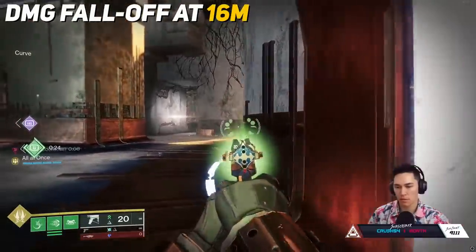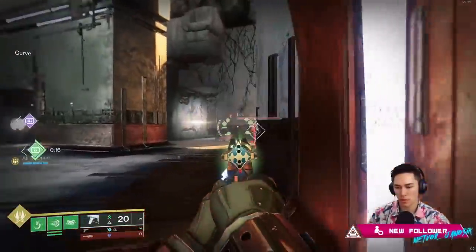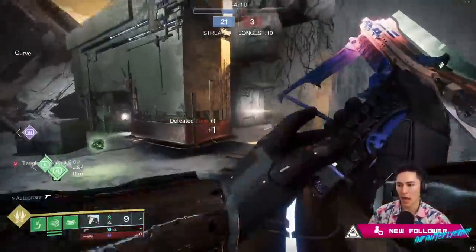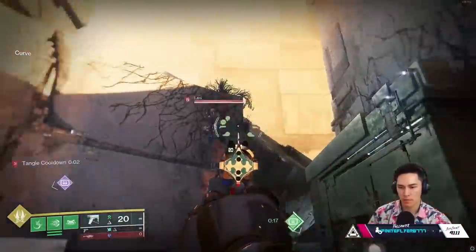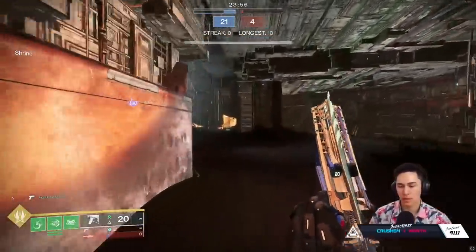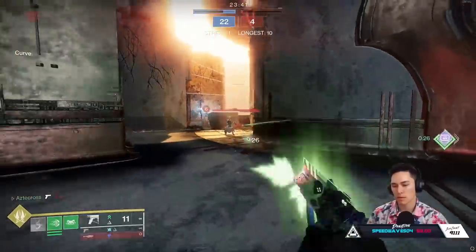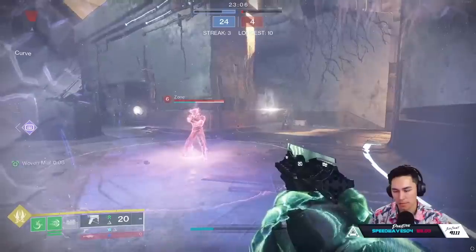I don't have to do a charge at all - I can get a lock and then just proceed to hip-fire. Once it locks in, we're good. You have to have a red box - the red box has to pop up. If it's still trying to zone in, it's not locked in. So just stay behind the wall and track.